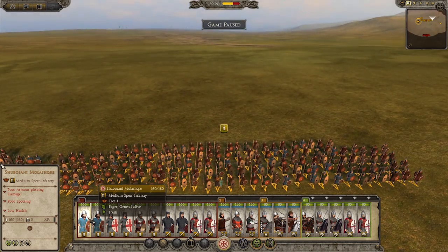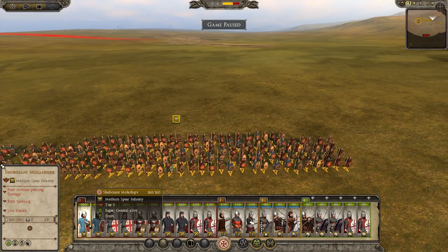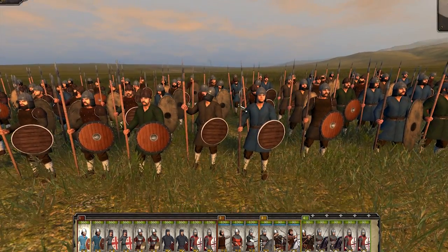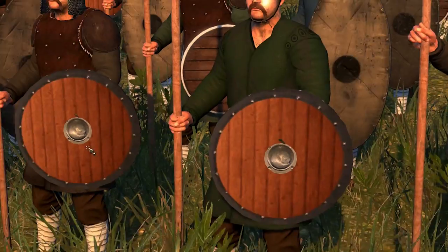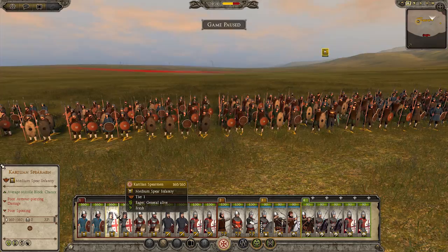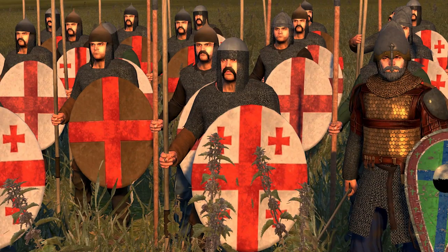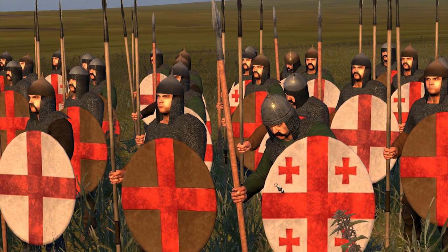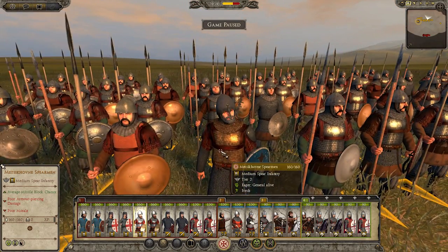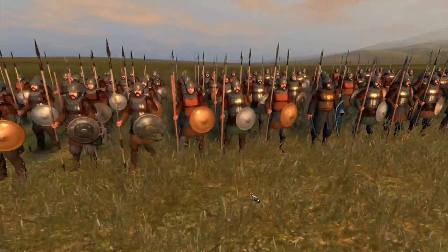So then we go on to infantry. We have Shubosani — militia spears, let's just call it that. You can see they're the typical — they just have tunics and cheap shields, not even painted or anything. We move on then to Cartley Spearmen — they're a bit better, painted shields, chain mail, pretty cool. We then have that word again — spearmen. These guys are a lot heavier, they have metal bucklers and stuff, a lot more armor.